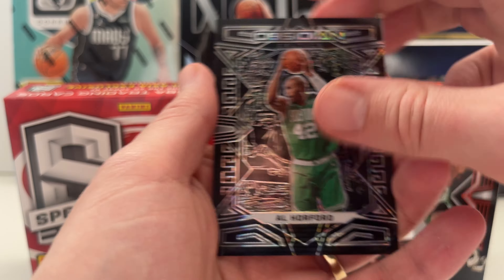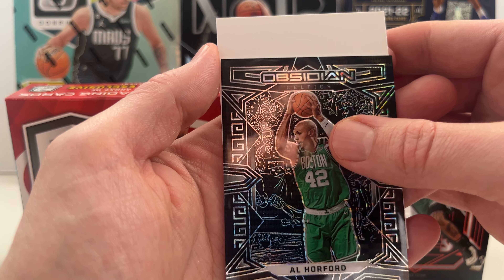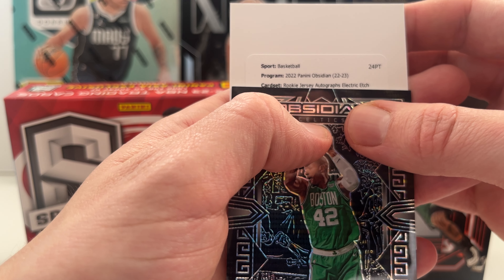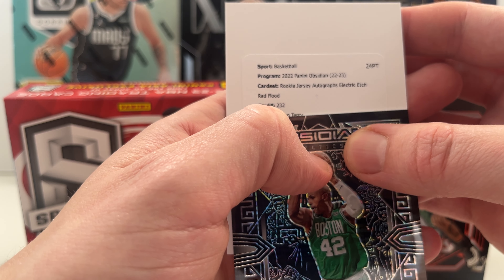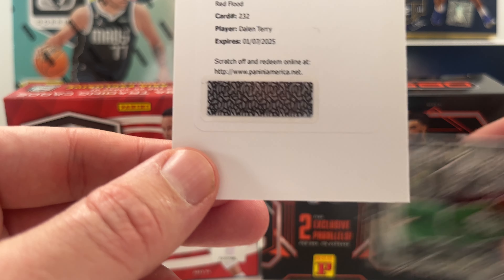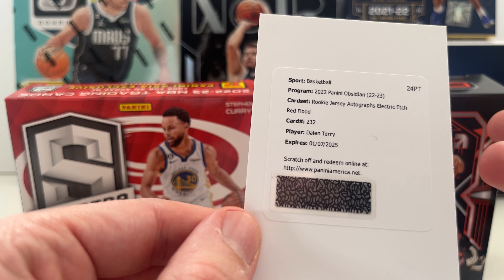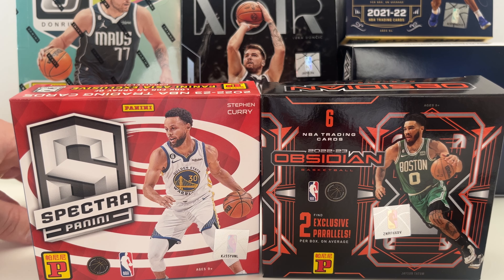We got a redemption! Obsidian coming through — zooming in: it's an Obsidian Rookie Jersey Autograph Electric Edge, red flood. That's a win regardless of who the rookie is. Card number 233 — it's Dalen Terry of the Bulls. I also pulled an RPA of him in Crown. He's not getting much playing time, but red flood means it could be numbered around 49 or 75. A rookie auto redemption — definitely a dub.